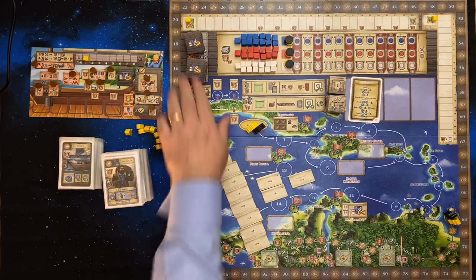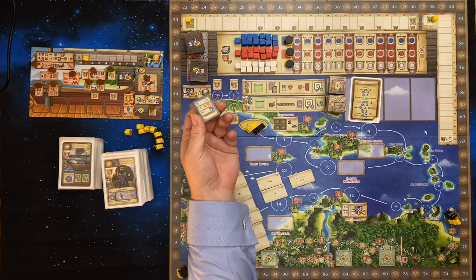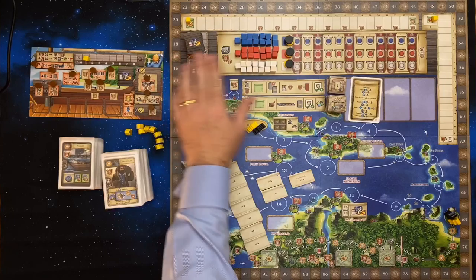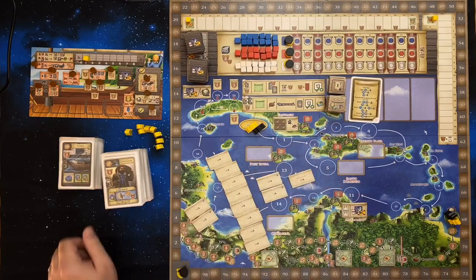I should point out these combat tokens are face down. If I cut them here you see the imagery on the other side. These are supposed to be placed face down. The crest tiles however are face up, so it gives you a little bit of forward notice on what potentially you're going to be asked for in a future round.